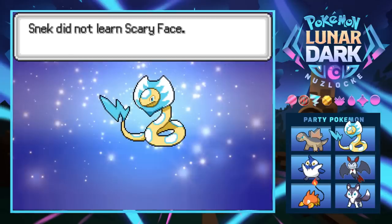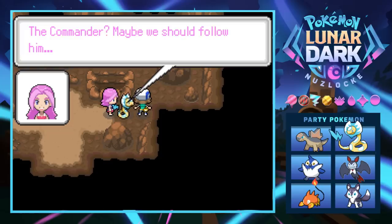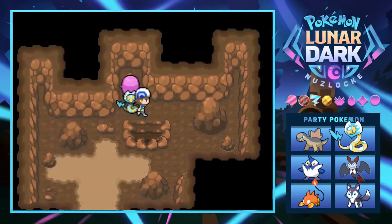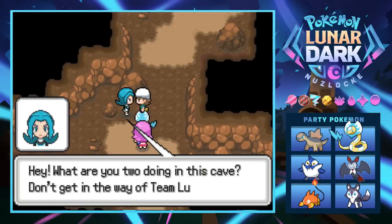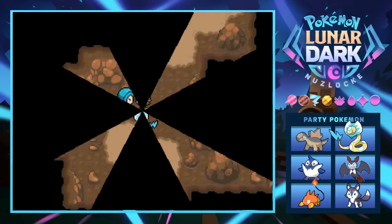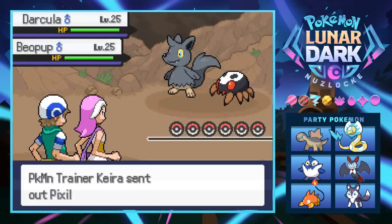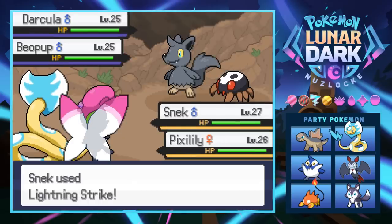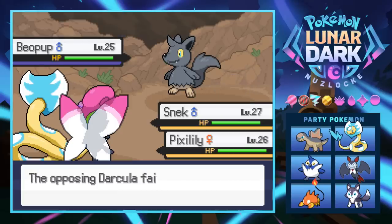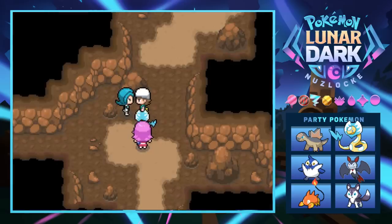We hear 'I better inform the commander' - so we gotta follow him. More Team Lunar members deeper in the cave. She's got a spider and a Baelpup. Oh my god, look at Snake - Snake is huge now, an absolute unit! We'll attack the spider and help out Pixalily who can use a Fairy move on the Baelpup. Silver Wind just knocks it right out. Snake is an absolute monster - if I ever killed this thing I'm quitting this game forever, it's my favorite Pokémon so far.